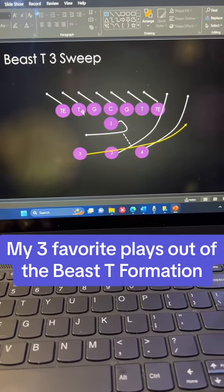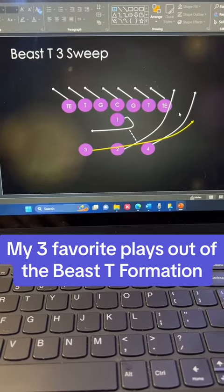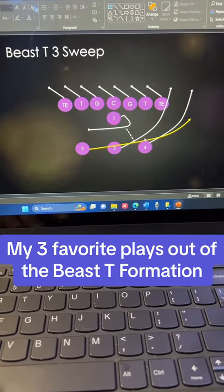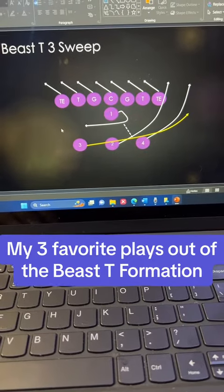The offensive line has a down blocking concept. Your four back and four half back are going to be the lead blockers, and your three back is just going to follow them off the edge. This has been one of the most dominant plays out of the T formation for over 30 years.